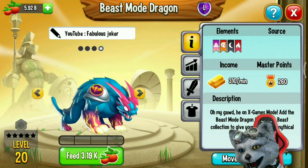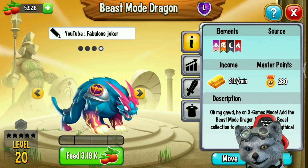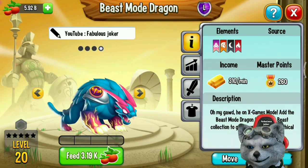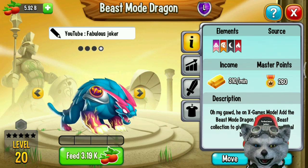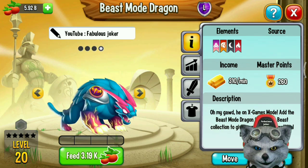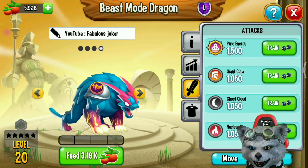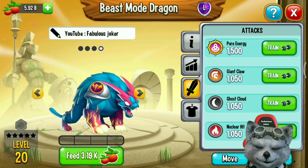And that's how to get this Basmode Dragon. I will review this new dragon — I will level it to 40 and try to fight with it. The description says: be on X Games mode. Add the beast mode dragon to your Mr. Beast collection to give your team some mythical beast power. So basically this is the beast mode version of Mr. Beast Dragon.